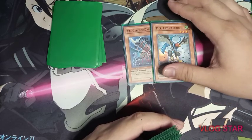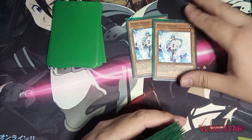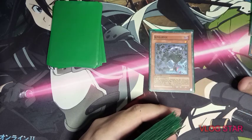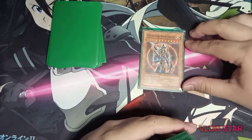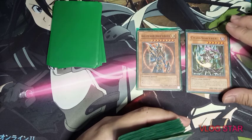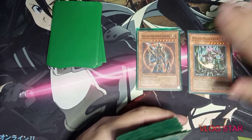Next, the non-TG monsters. I have two Effect Veiler — a staple level 1 tuner: when your opponent uses an effect, you can discard it to negate that effect. Next, one King Kabyo — a spirit monster that when normally summoned lets you special summon a level 1 monster from your graveyard, either Effect Veiler or TG Cyber Magician, then synchro summon a level 2 monster. Next, one Blackwing — Silverwind the Ascendant, one Envoy of the Beginning, and one Chaos Sorcerer. These monsters require banishing one light and one dark monster from your graveyard to special summon them, and they have banishing effects. Blackwing also gets an extra attack if it destroys a monster.